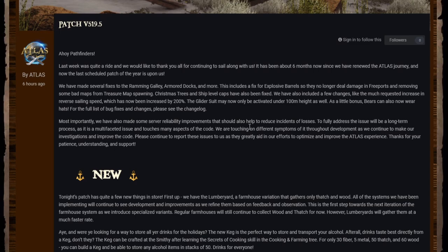For the full list of bug fixes and changes, please see the changelog. Most importantly, we've also made some server reliability improvements that should help reduce incidence of losses. To fully address the issue will be a long-term process as it is a multifaceted issue that touches many aspects of the code. Please continue to report these issues to us as they greatly aid in our efforts to optimize and improve the Atlas experience.